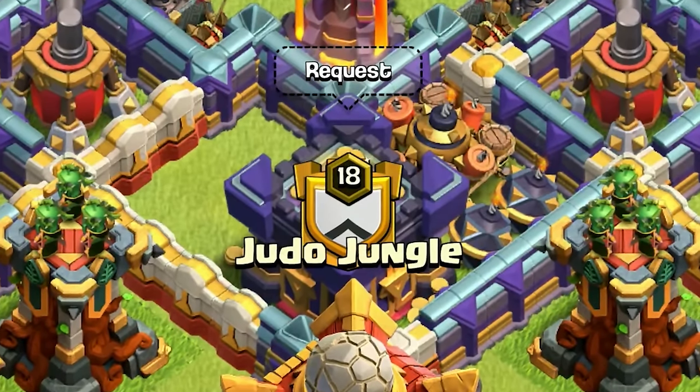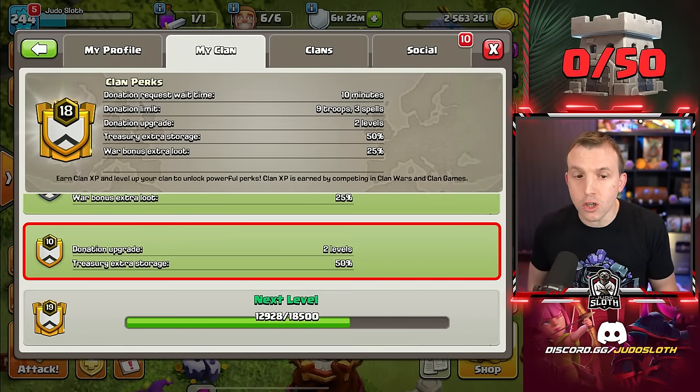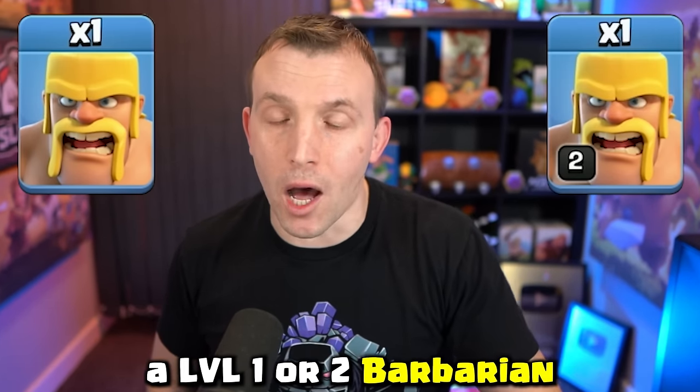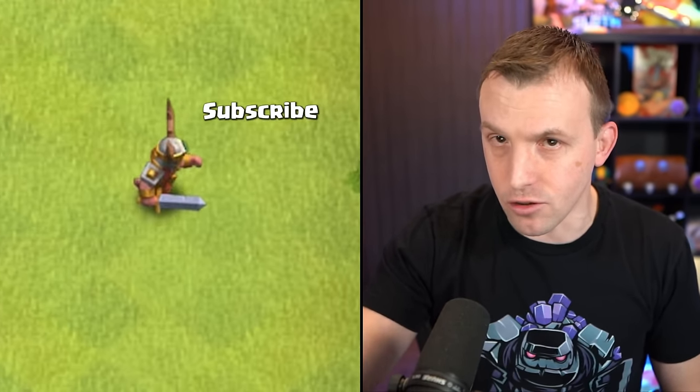The Clan Castle is how we're going to get this to work. In my clan, the Judo Jungle, we have the maximum clan perk so any donated troops gain an extra 2 levels, meaning I couldn't get a level 1 or 2 Barbarian — it would be automatically upgraded — but I'm going to use that to my advantage later on.